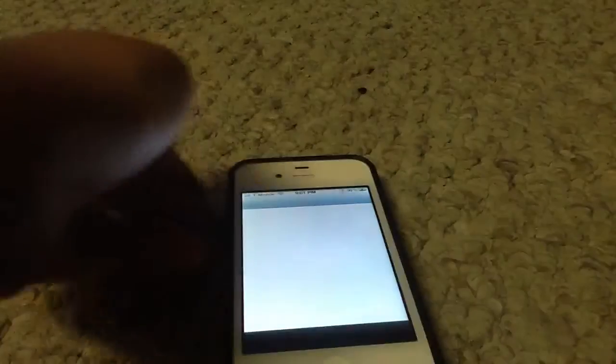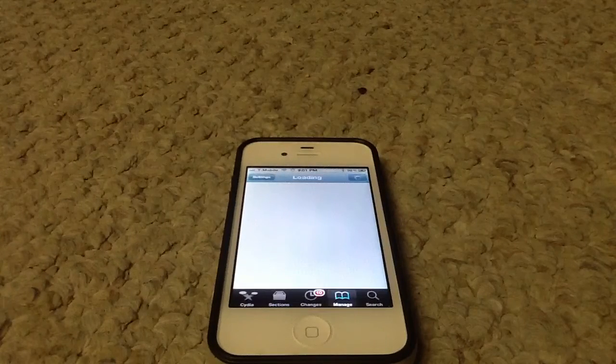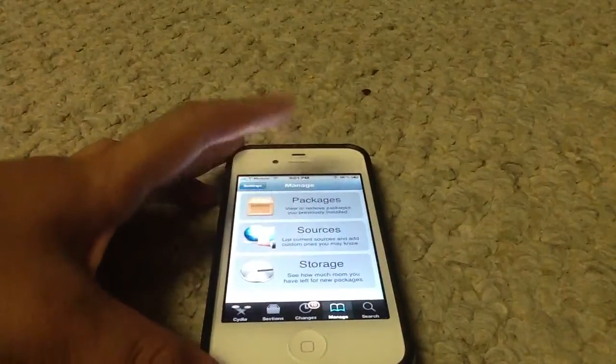Go into Cydia, go into Manage, and then go into Sources.